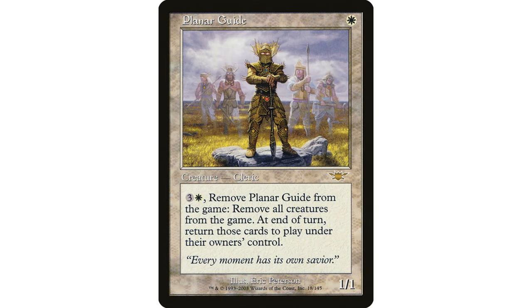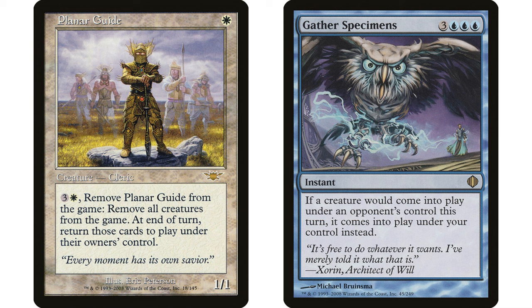Planar Guide is another really powerful, unique card. Three and a white — exile all creatures, then at the beginning of the next end step return those cards to the battlefield under their owner's control. This is an entirely unique effect — no other card in Magic does that. It's a fantastic token-hating card; if an opponent cranks out creature tokens, this just exiles all tokens since they don't come back.